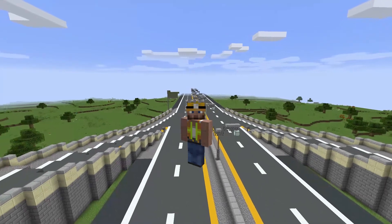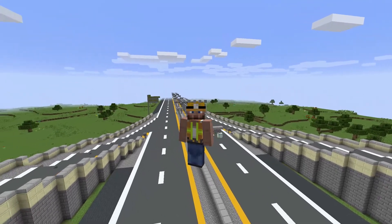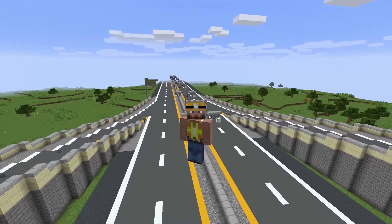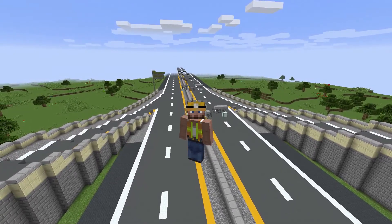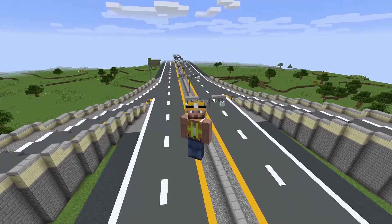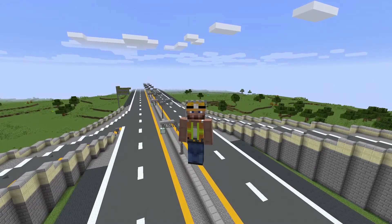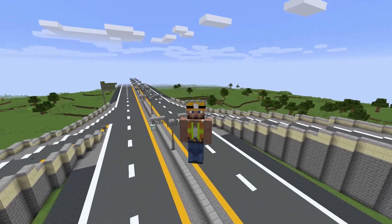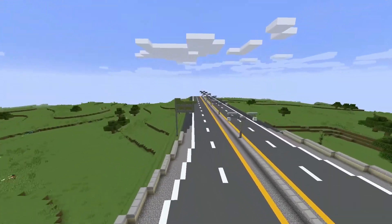Welcome to episode number two of Story Town here in Minecraft. The big news this episode is that our little truck stop area has increased its population from four people to seven people, meaning we are now an unincorporated municipality. I'm trying to keep this series as realistic as possible, and fun fact - Las Vegas started out as a truck stop too.